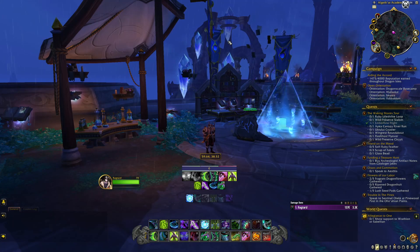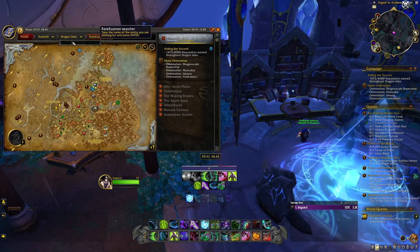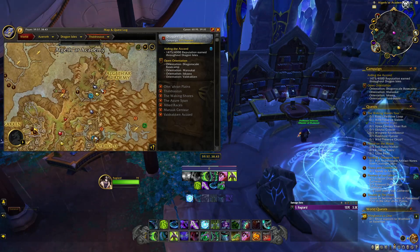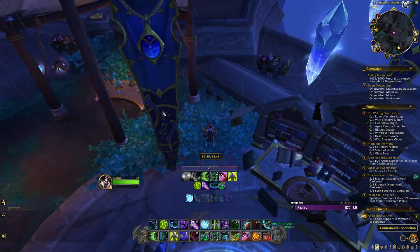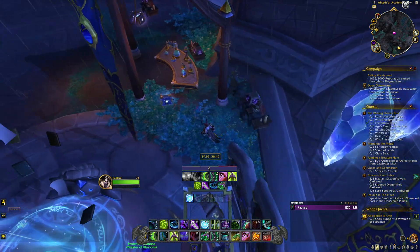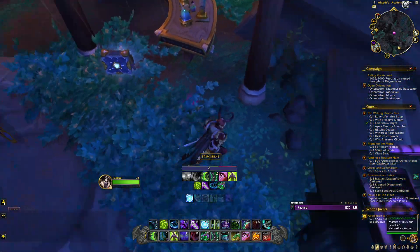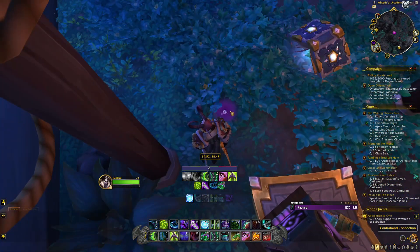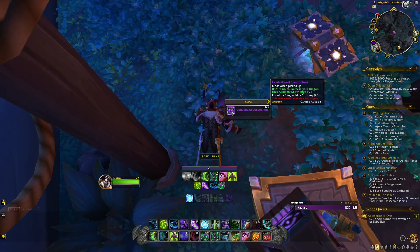For the first alchemy open world knowledge point, it's real easy. It's going to be right up here by Algath'ar Academy in Thaldraszus. It's called the Contraband Concoction. It can be kind of hard to see, but it's next to the Master of Illusions professor right here. You want to zoom in — it's going to be right down here in the grass, a little purple thing. Just loot it and pick it up, and that's three knowledge points right there.